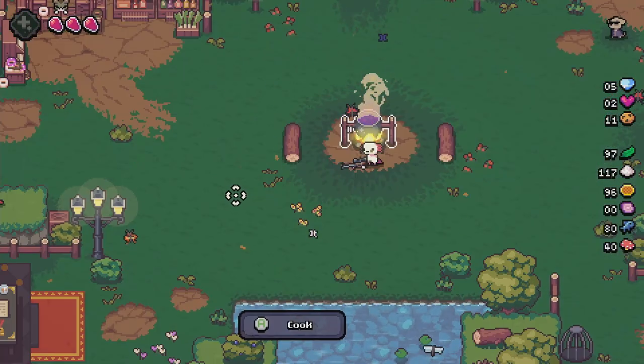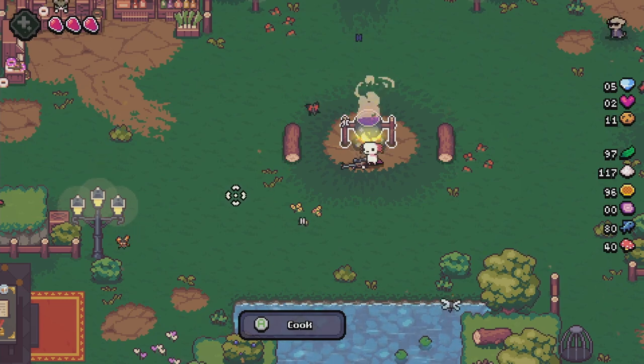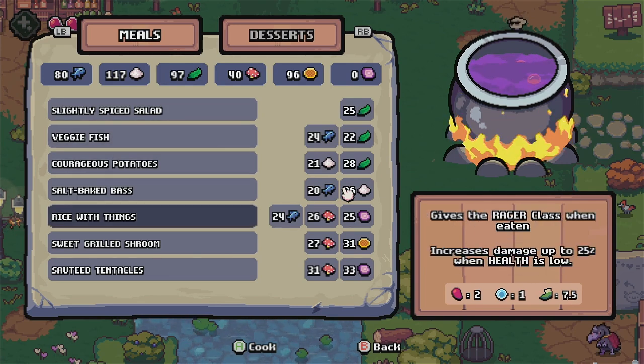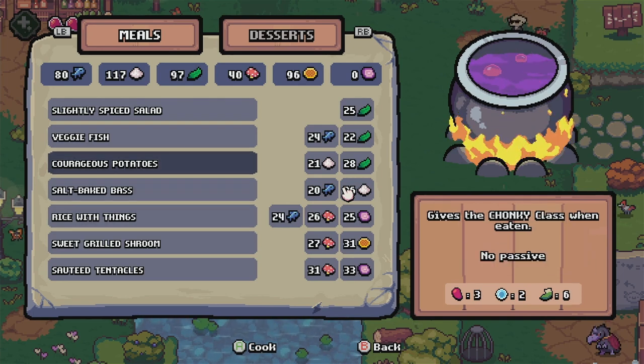Not really an NPC, but the next thing you're going to unlock is the cooking pot. To unlock this, you need to nurture one of your baby Axolittles up to a teenager. Once you do that, this will unlock, and you can cook meals and feed them to your teenager. They will then be fully grown with a certain set of stats that comes with the specified meal.